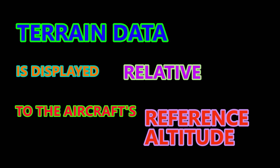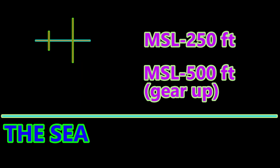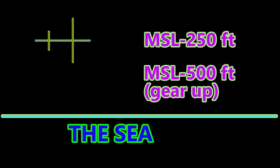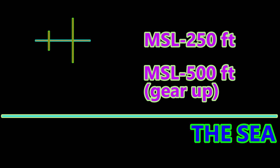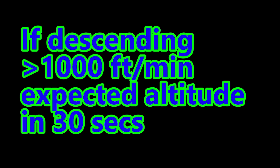Terrain data is displayed relative to the aircraft reference altitude. The question is: what is the aircraft reference altitude? The reference altitude is the altitude of the aircraft above mean sea level, minus 250 feet with gear down, or minus 500 feet with gear up. It is computed on the current aircraft altitude or, if descending more than 1000 feet per minute, the altitude expected in 30 seconds.